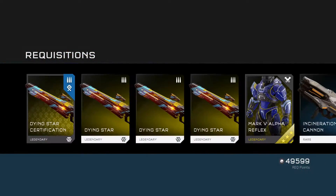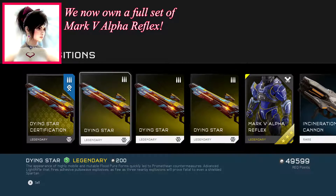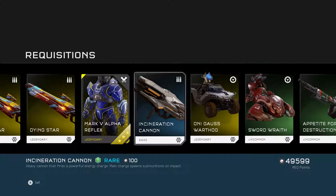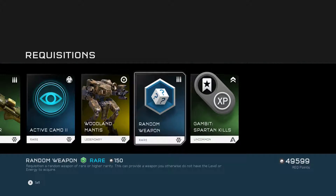I gotta test that somehow. Look at that — full set. End Dying Star certification. The appearance of highly mobile, immutable flood pure forms quickly into Promethean countermeasures. Advanced light rifle that fires adhesive pulse wave explosions — as few as three nearby explosions will prove fatal to even a shielded Spartan. Very nice. I have yet to try this out — I never even got one out of a random weapon rec.